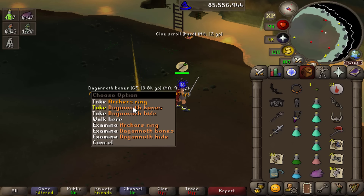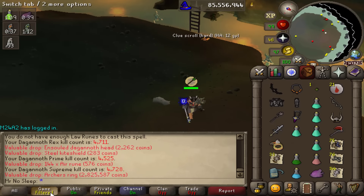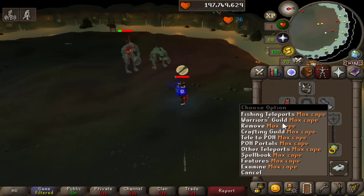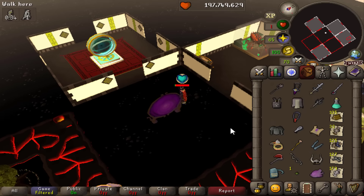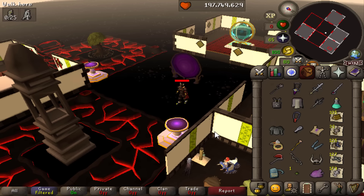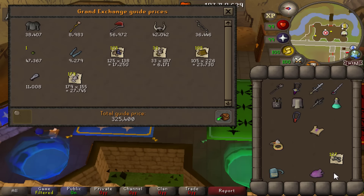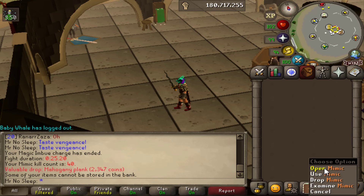We start today with an archer's ring drop from Dagannoth Kings. What is going on, you guys? It's Mr. No Sleep here from Old School RuneScape, welcome to a brand new video. Today we're going to be hunting for rare drops across many different things in Old School RuneScape, and also hunting down PKers. It was a pretty successful Dagannoth Kings task, even dying in my POH versus the room — overall loot from this one task just about 5 million GP.